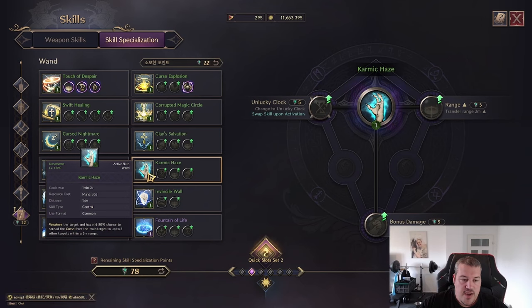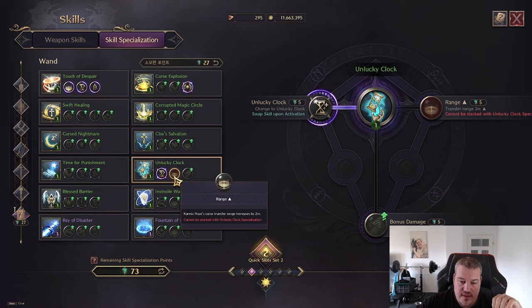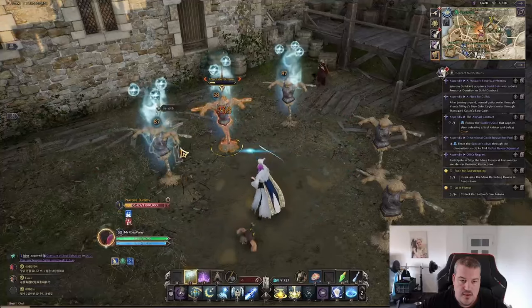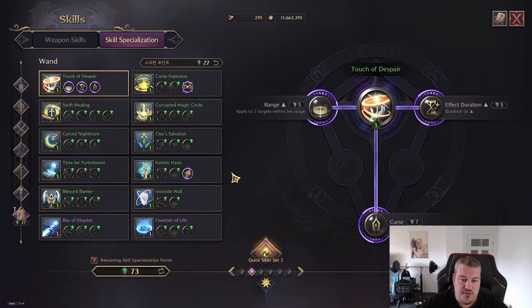Next up we have Karmic Haze, which weakens the target and has an 80% chance to spread the curse to nearby enemies as well. You can increase the duration by 5%, but then you cannot increase the range, or you can make it apply additional bonus damage based on the curse you've applied. In game you can see we are spreading it to enemies on the left and right as well — so you can either increase the duration or the spread.